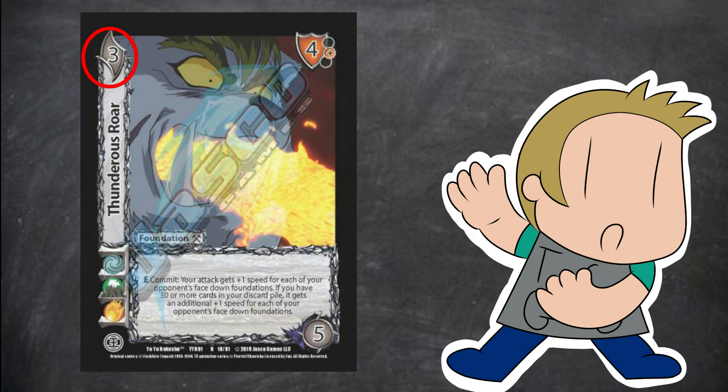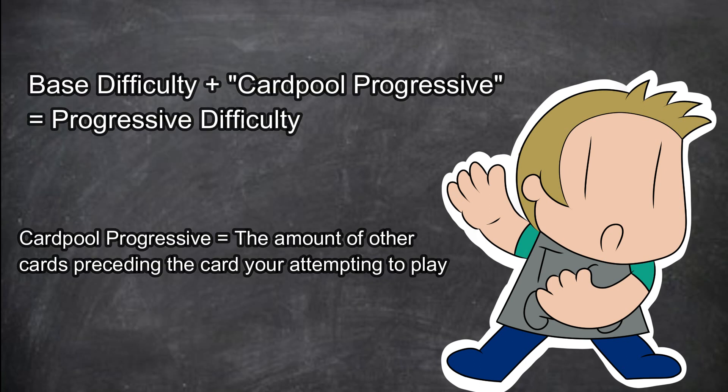Look at the top left corner of any Universes card and you'll find the card's base difficulty. Base difficulty plus card pool progressive — or the amount of other cards preceding your attempted card — determine the progressive difficulty of the card.